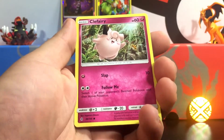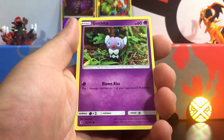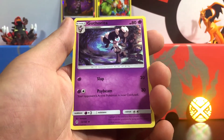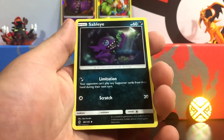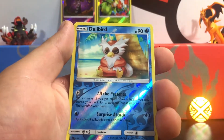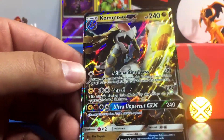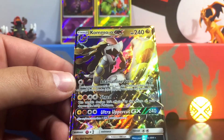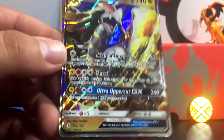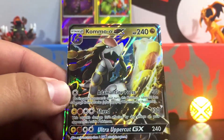We are going to start with an Energy, a Clefairy, a Tentacool, a Castform, a Gothita, a Patrat again, a Field Blower, a reverse — a Gothitelle. Sorry, I jumped the gun there. A Sableye, a Reverse Delibird — just a common. And the final card of this blister pack is going to be... oh my gosh. A Kommo-o GX! Look at that card. That is such a beautiful card, with Shred and Ultra Uppercut — this is not just a normal uppercut, this is an Ultra Uppercut doing 240 damage. Look at that card. So sick looking.